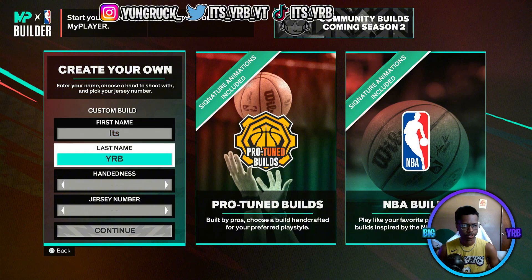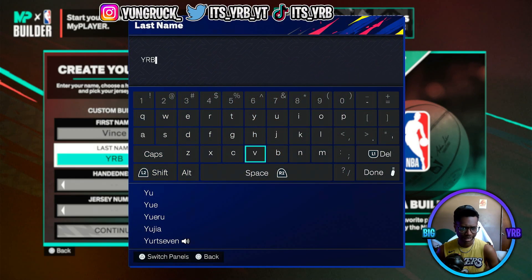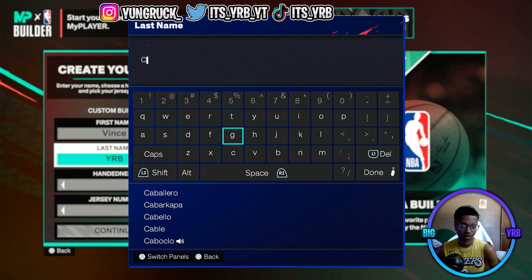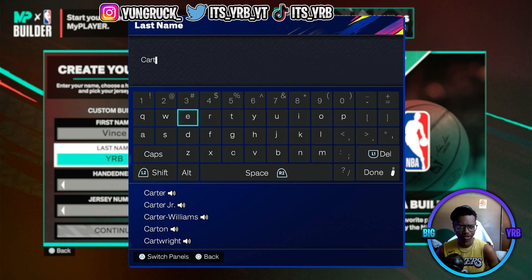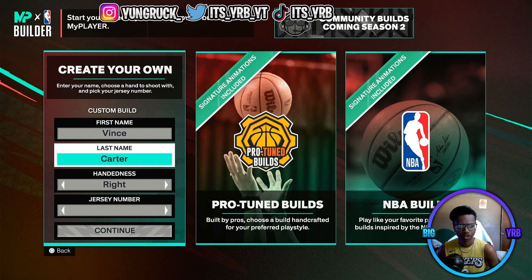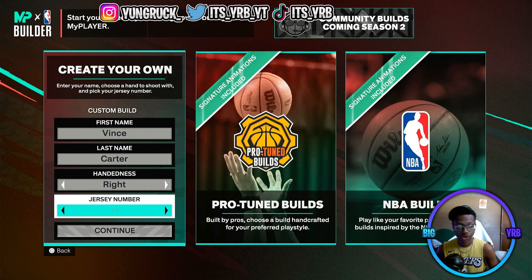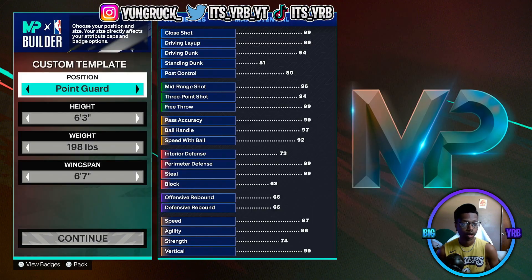First thing you're gonna do is put your name as Vince, last name Carter. You don't have to do this obviously. Your hand is gonna be right — Vince Carter is right-handed, though he shoots with his left hand sometimes, so you could go either one. The jersey number we're going with is 15, that was his number.